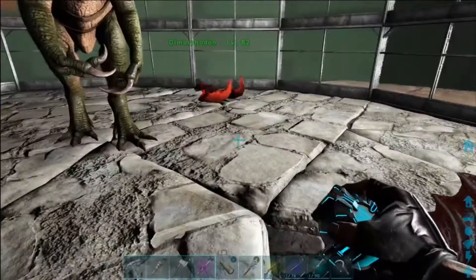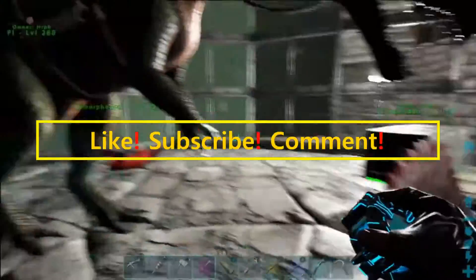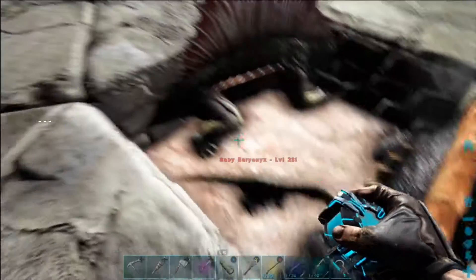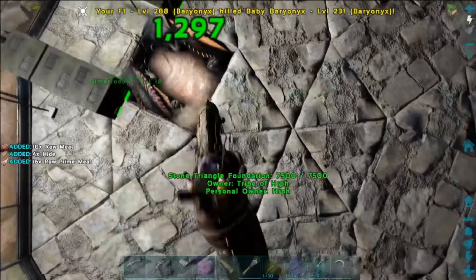Hey guys, welcome to another episode of Ark Survival Evolved. Hurf here in our breeding facility on Ragnarok. As you can see, this is yet another 231 Baryonyx, which is a good Baryonyx, but I will explain.